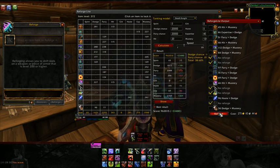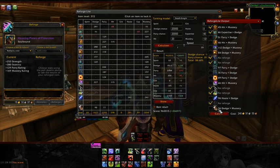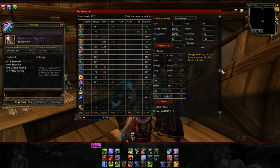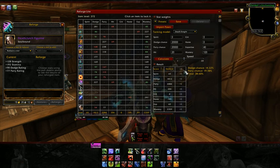One button and it's all going to be done. And here we go — we're enumerating through, it's reforging, reforging, reforging, kissing my money goodbye. One more, and we're done. That is it. And I'm reforged — you see the stats rechanged.